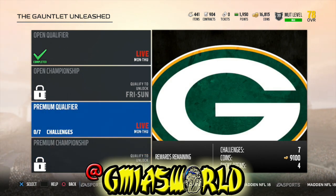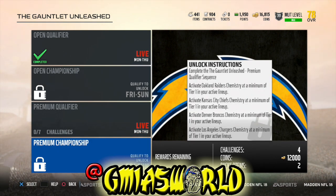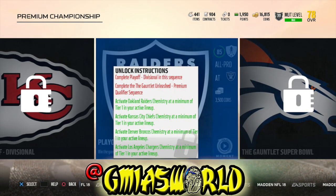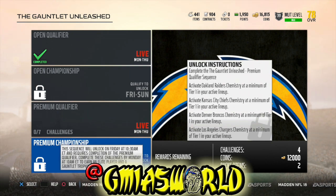You get two gauntlet trophies for doing this every week. You do the regular premium qualifier Monday through Thursday, and then Friday through Sunday you get another gauntlet trophy and a chance at that elite player. Last week I got a gauntlet trophy and a choice of an elite player. I'm not sure if they've changed it or you just can't see it because of a block on screen, but it's there.